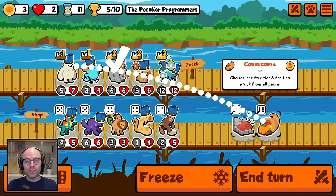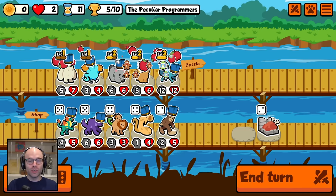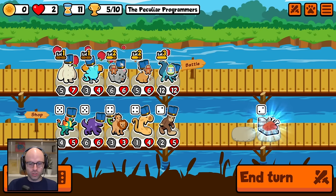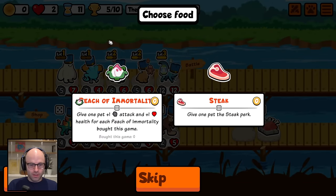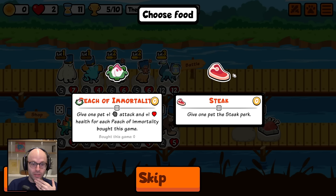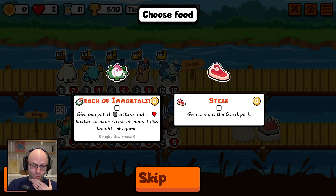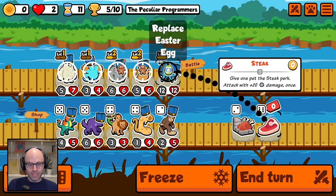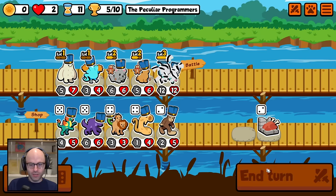Cornucopia gives you a free tier six food from any pack you can choose. We go cornucopia into cornucopia, just because it's always fun. A steak. One peach of immortality — a peach of immortality is a food that scales itself, so the more of these that you buy throughout the game, the better each one scales. On two life this scares me. Just give me the 20 attack up front, and I'll run that instead of Easter egg any day of the week — it seems to always be more valuable on your frontline unit.